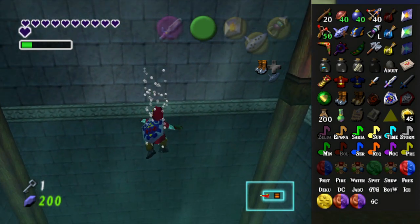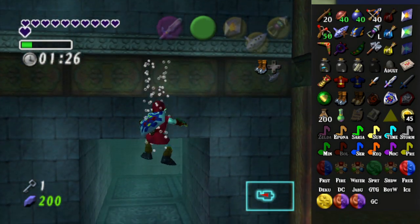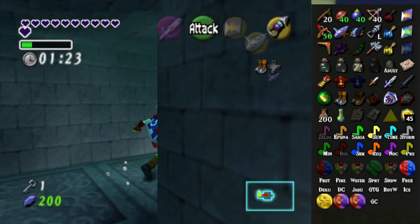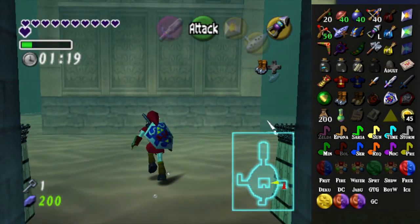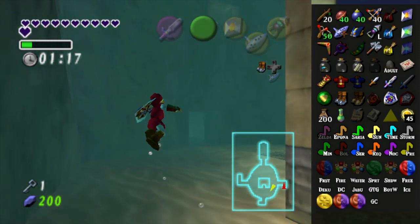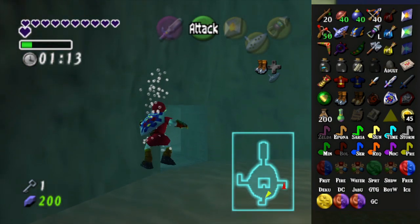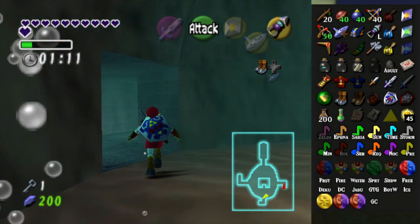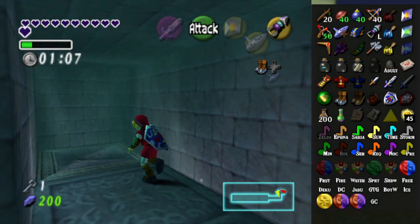Let me think — what can I actually do? I probably should leave and just do something else. I could do diving and could get stuff from the lab. I think there's the Skulltula on the top of the tree that I can get. I might even be able to get the fire arrows, because I have Pierre and I have the longshot. So that could be something.